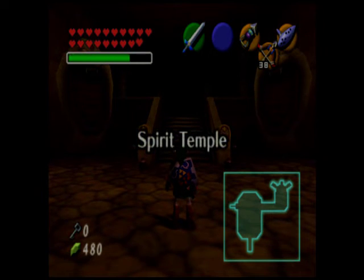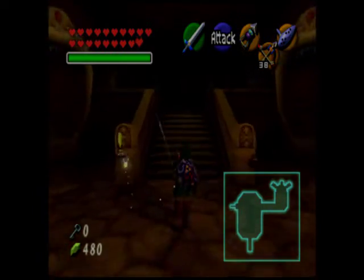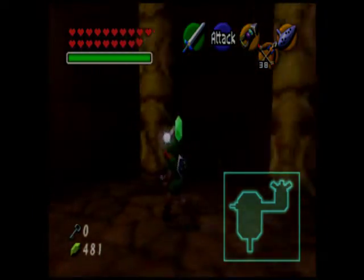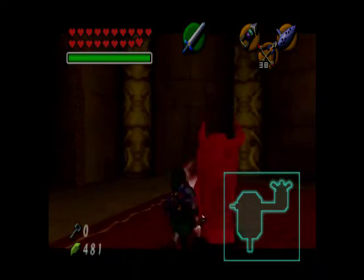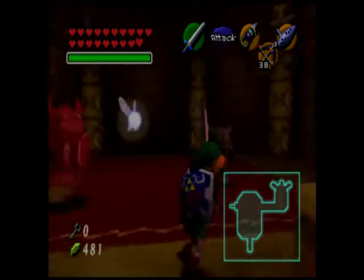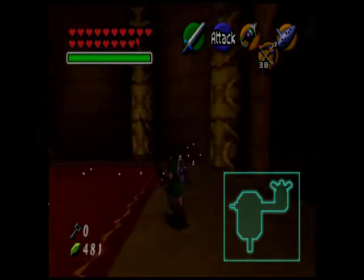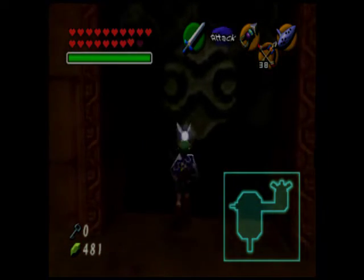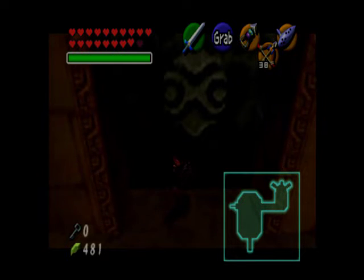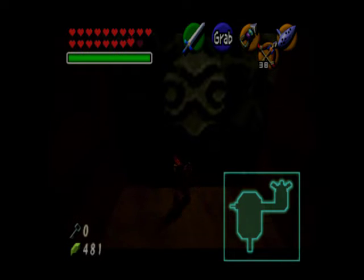Hey everybody, welcome back to this let's play of the Legend of Zelda: Ocarina of Time. This time we are going to be doing the Spirit Temple at long last. Just like last time, we're going to be coming in and doing Armos, but this time we actually have somewhere to go to make progress. I'll gladly collect those bombs. Now that we have the silver gauntlets, we're going to be pushing this block in, and I can't tell you how glad I am to finally be doing this.